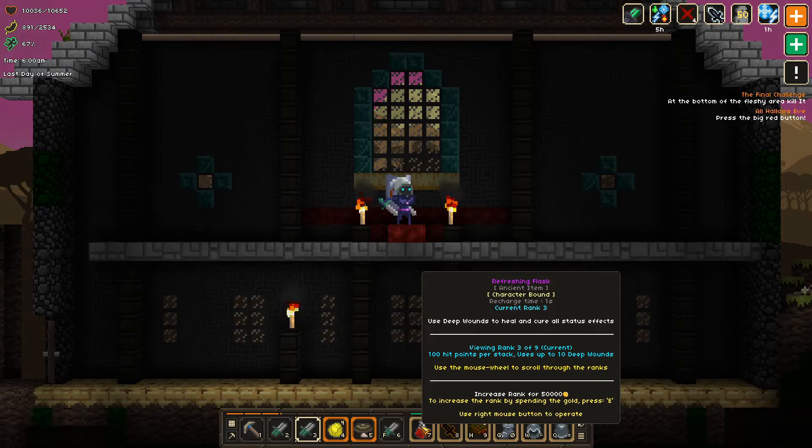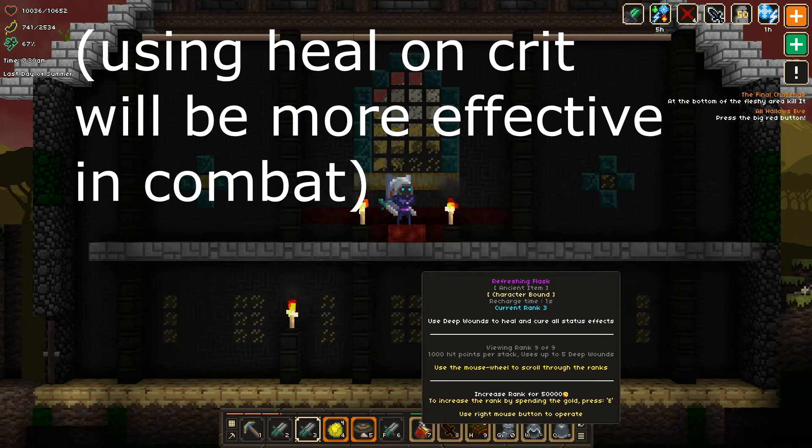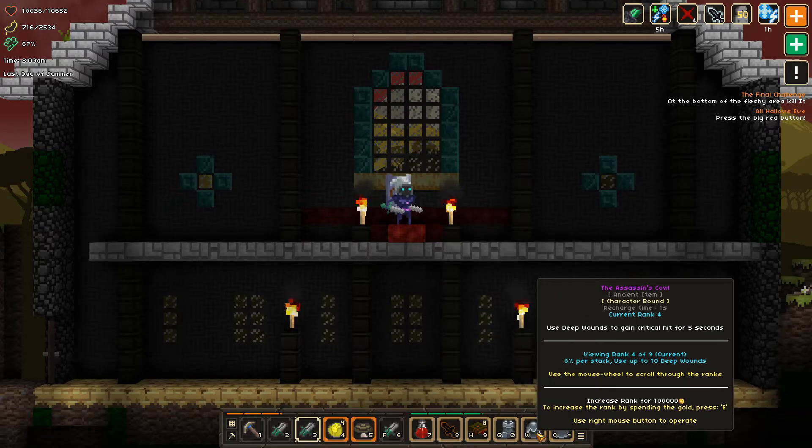The second ancient you unlock is the Refreshing Flask. This will be your sustain for a good solid 10 levels at least, until you've received your first kill off of critical hits. This is the first item that begins the theme of spending the Deep Wound stacks you have tirelessly been stacking — expending up to 10 Deep Wounds to heal for 100 points each. At max level, this will be a staggering 1,000 hit points per use, consuming up to five Deep Wounds at a time.